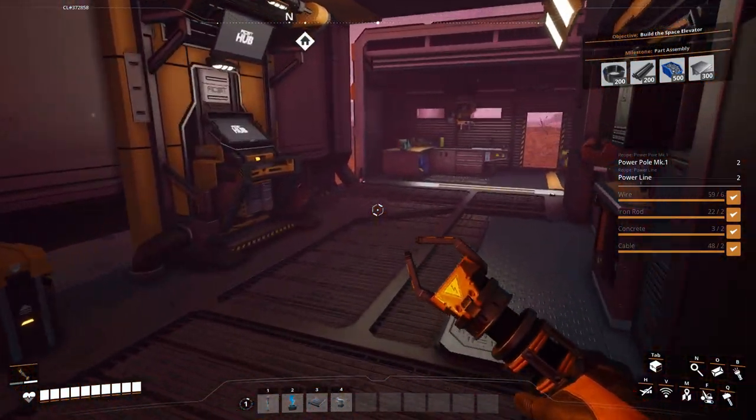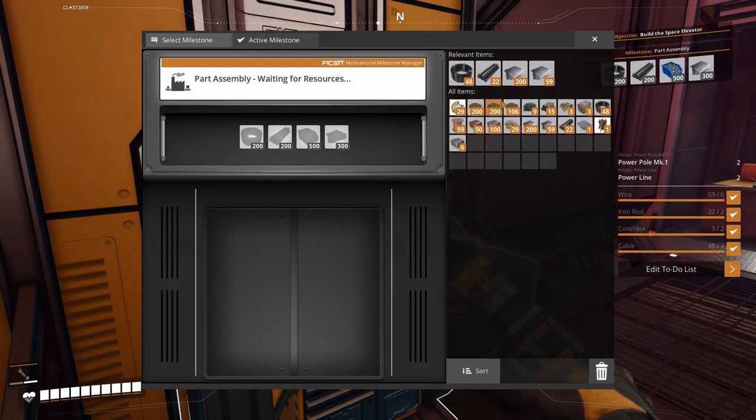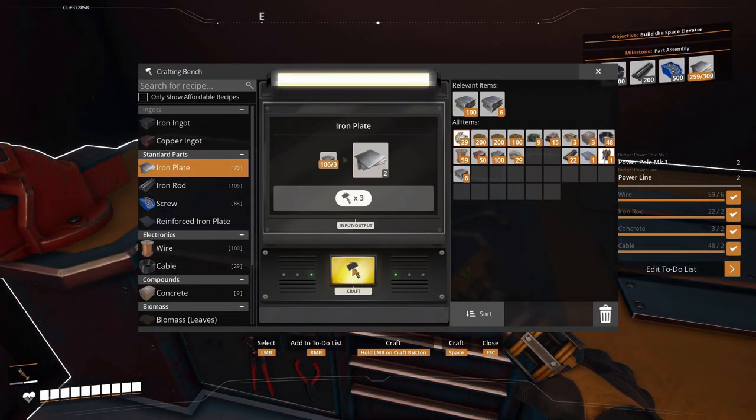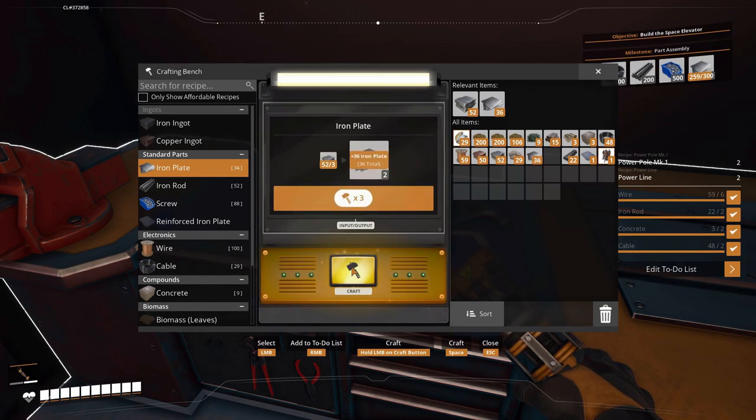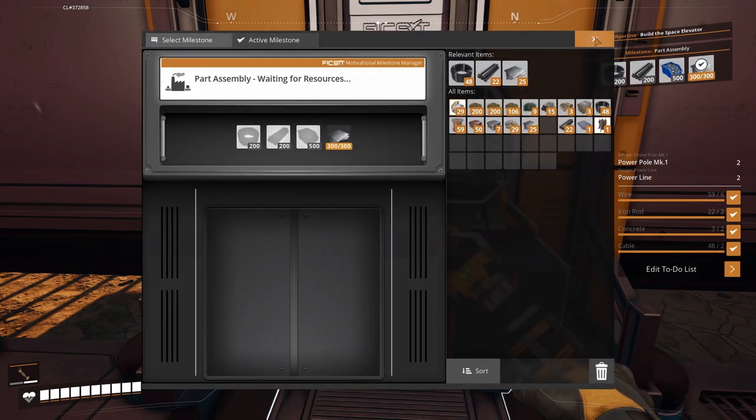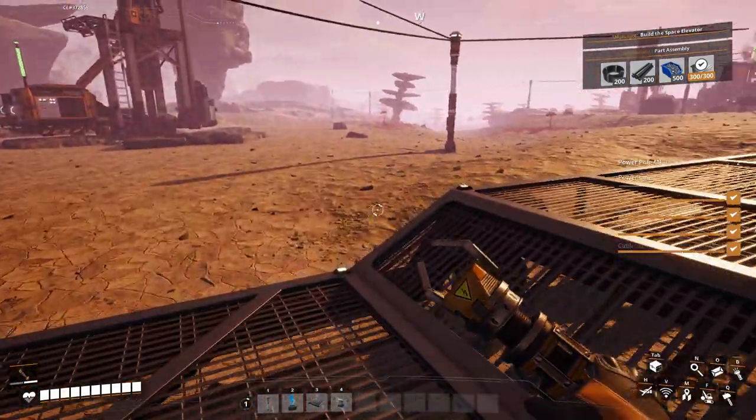We need 41 more plates, so let's go ahead and make those. Then we're going to have to grab some ingots and make those 200 rods. I do want to get that parts assembly done — which means we need to make rods and screws from those rods. We probably should have enough cable over there already so we can grab the cable. There we go — 300 plates.